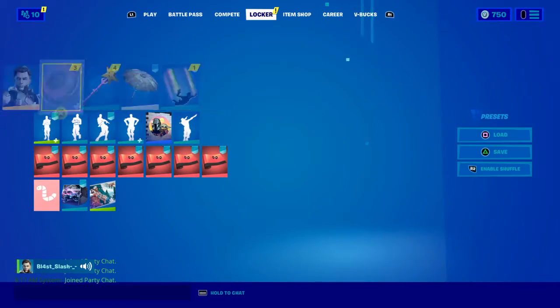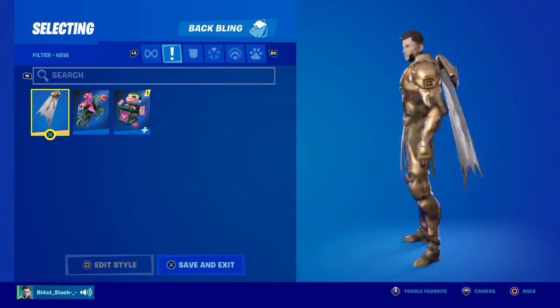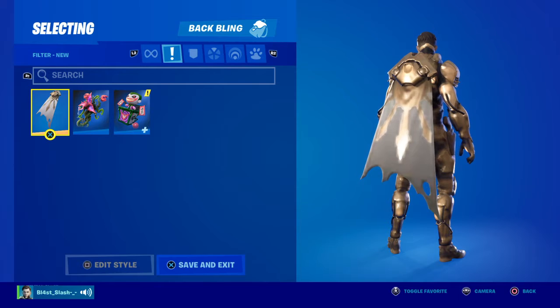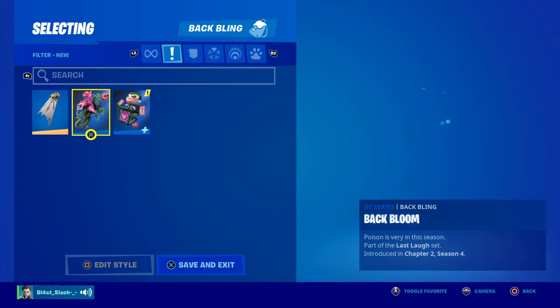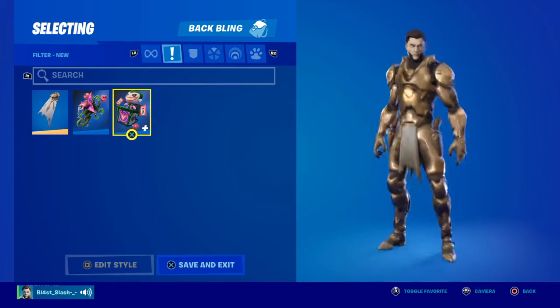And then for the back bling. We have Midas Crest — it's like a white goldish back bling. And then the back bling for Poison Ivy. And then for the Laugh Riot.